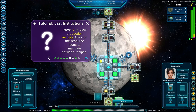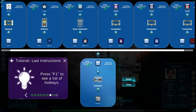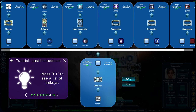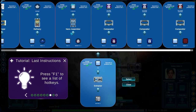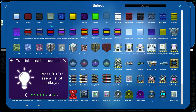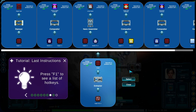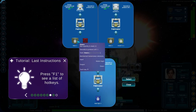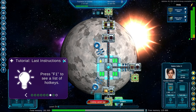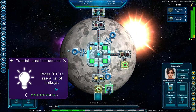Press Y to view production recipes — click on resource icons to navigate between recipes. So if I select copper, that'll show me everything that resource is made into, I guess. What is used in — interesting. Colony level up — fantastic.